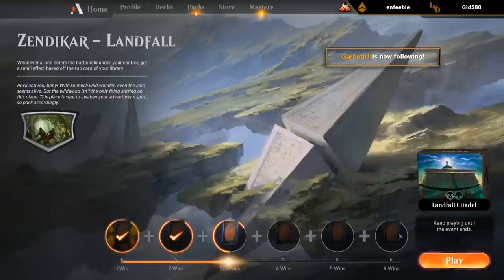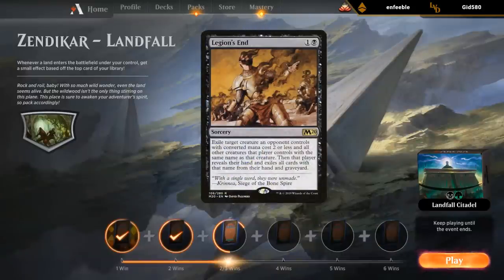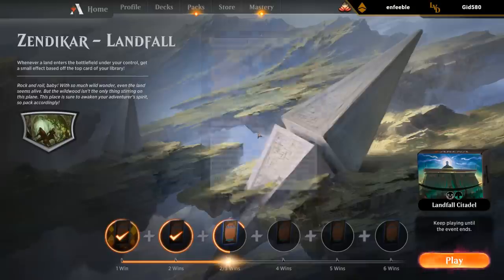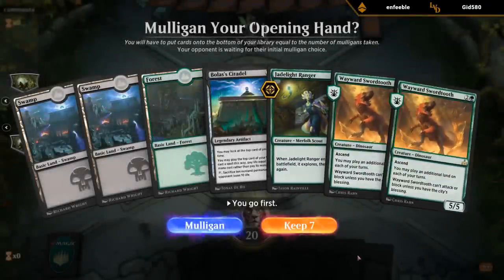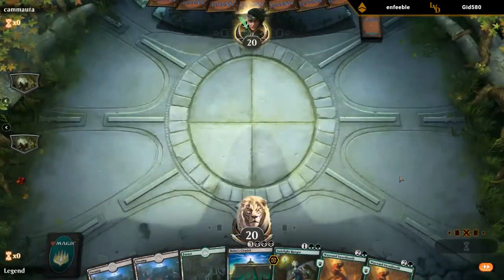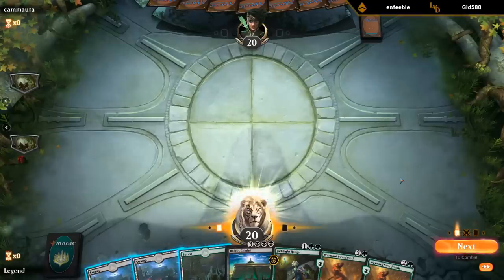We could metagame the event more by adding answers to zombie tokens like Legion's End. It also feels nice to do our own thing and hope we can do something even more powerful than the opponent. Double Sword-point — that's kind of what we need. No Grazers or Lanowar Elves, but double Sword-point can catch us back up if we've got enough lands in hand.